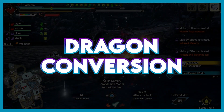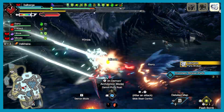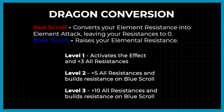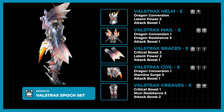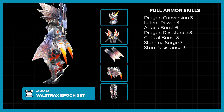Now we are getting to the good part. Dragon Conversion is a new skill coming from the Valstrax Epoch set, once you slay the Risen Crimson Valstrax. While it's quite challenging to farm, the rewards are fantastic. This new skill brings your resistances to zero, then converts them to element attack while you are on red scroll. I'm not sure yet how the calculations work, but it's quite a big boost. While on the blue scroll, your resistances will go up and they build up during the hunt. This set seems to be a callback to the armor skill Alatreon's Divinity from Iceborne. The full set is jam-packed with skills such as Critical Boost 3 and Attack Boost 4 to go along with Dragon Conversion.